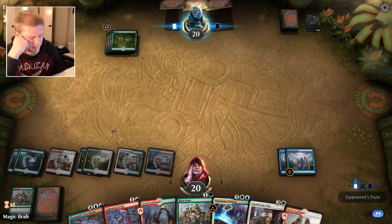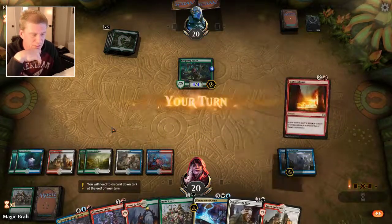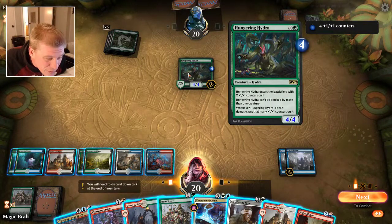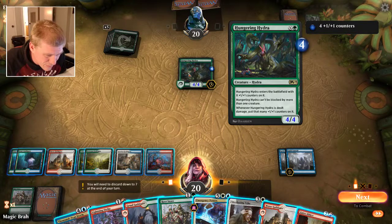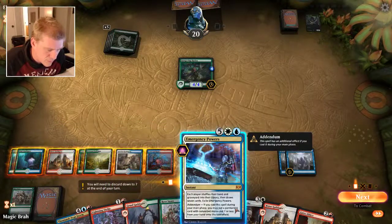Maybe I should be running something else. I thought I was going to run a turbo fog deck, and I used Guild Summits as sort of Howling Mines for me. The hydra can't be blocked by more than one creature — if it's dealt damage, put that many plus-one counters on it — so that's gonna stay in play.